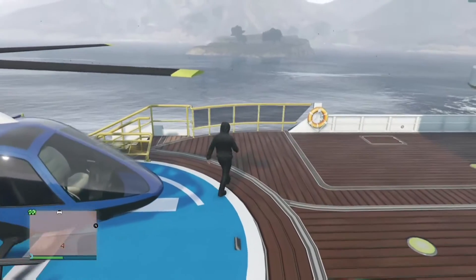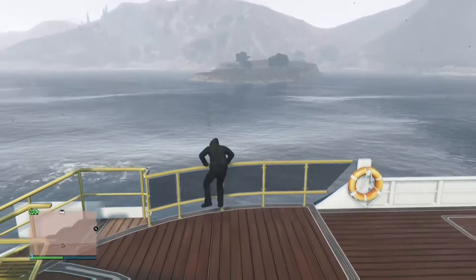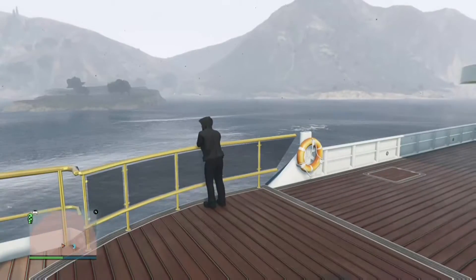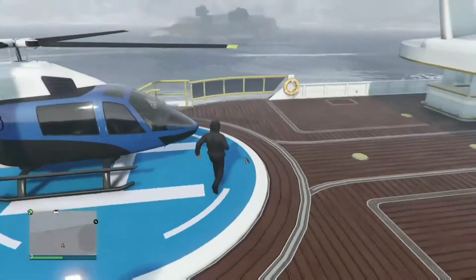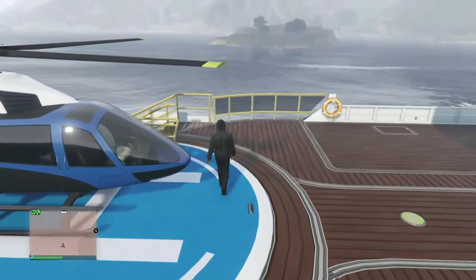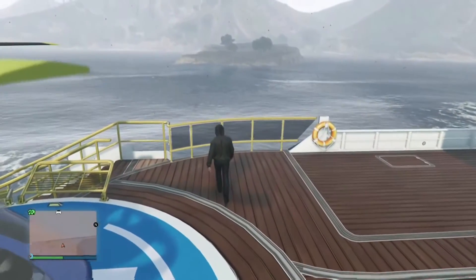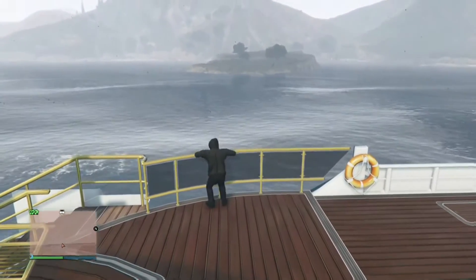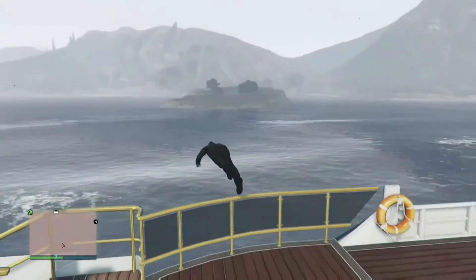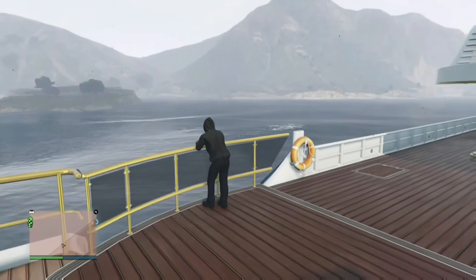first, I'm going to come to a yacht and go to some handlebars where you can press right on the D-pad and lean against there. And for Xbox, it's X to climb over and dive into the ocean from here. I don't know what it is for PS4 and PC, but you guys should know if you use them. So yeah, just hit right on the D-pad and the climb button at the same time and it should work.